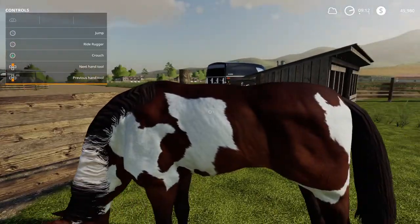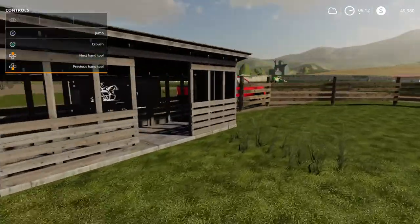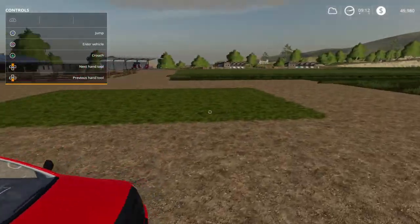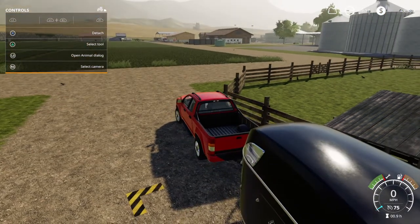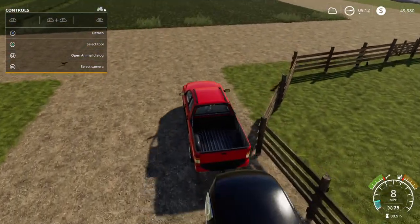You can ride Ruger by hitting Square. We're going to do a little riding shortly, but first we need to get the oats, straw, hay, and water they need. Let's go over here to our shed where we're parking our animal haulers.